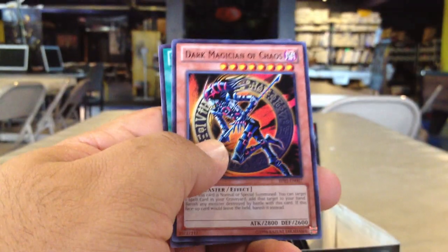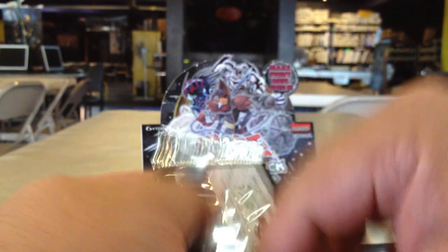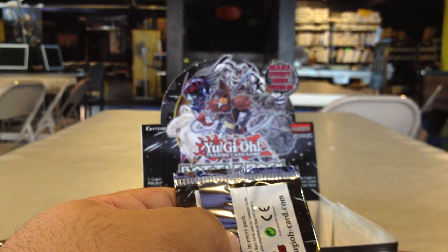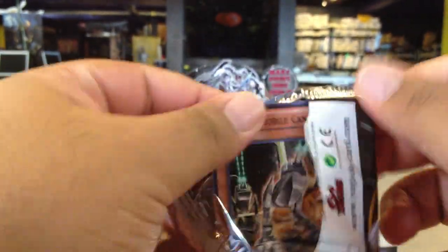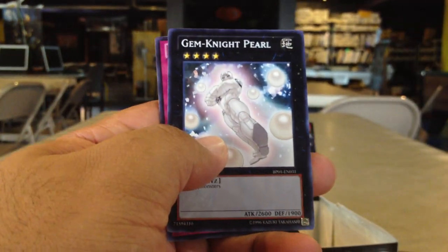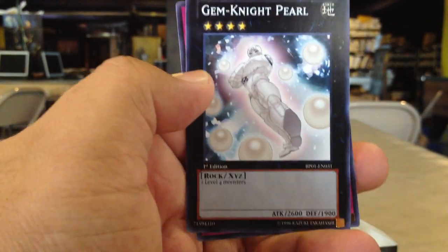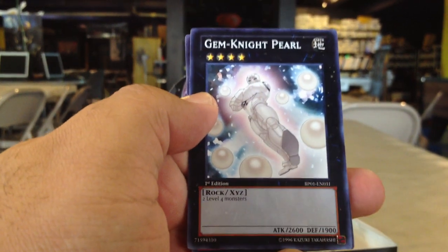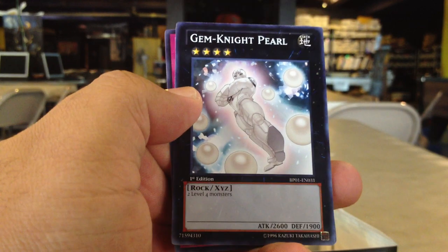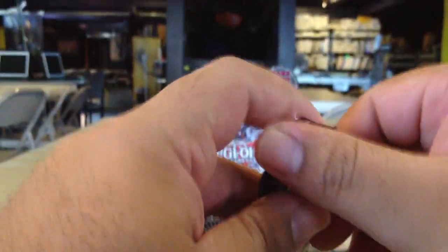Ryza the Storm Monarch Starfoil, Dark Magician of Chaos Rare, and a Forbidden Lance Common. Possessed Stark Starfoil and Gemini Pearl, a new Xyz monster, Rare. Gemini Pearl is a pretty much generic Xyz monster, which means it just takes two level four monsters and it has no effect. However, it does have 2600 attack.